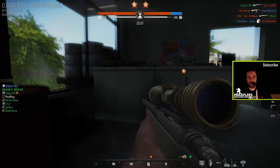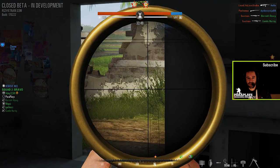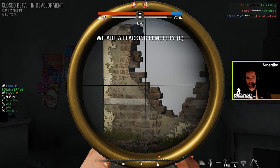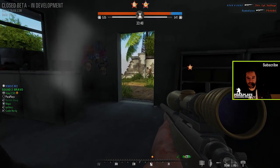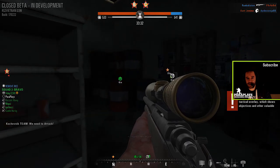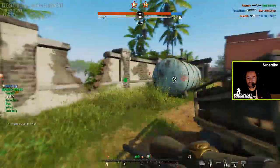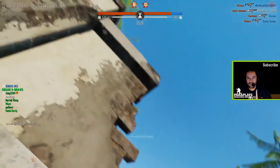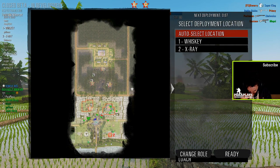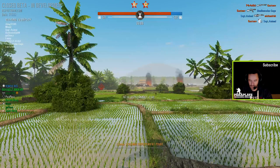Have I got any grenades? No — I've got a claymore. I marked C, so if you want to, you can bomb it, commander. It's hard to know where the enemy is. Alpha! Artillery coming in at B — it's time to let the beast out.